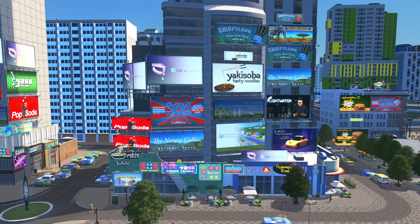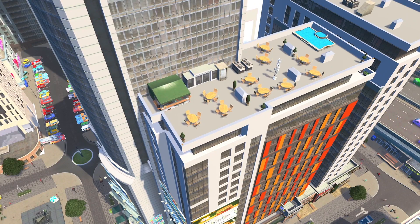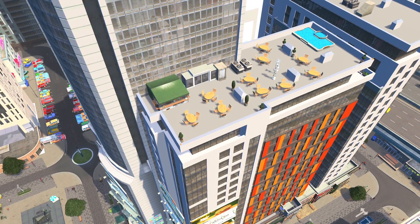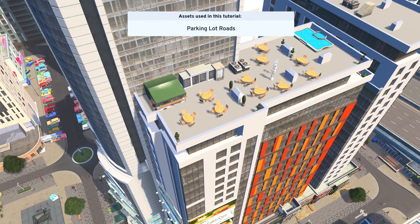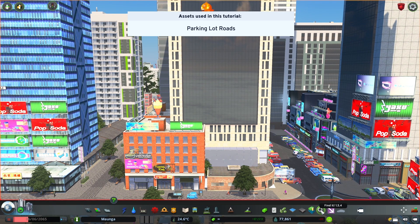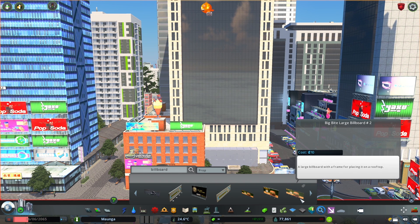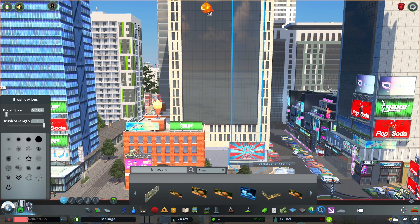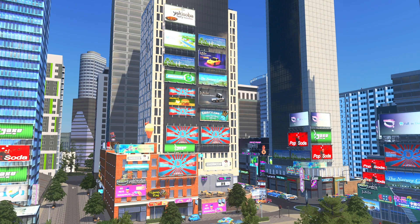But what if you want to brighten up those commercial and office buildings? You can place billboards and basically any prop you want on any building. For this you will need the Prop Tree Anarchy and Prop Snapping mods enabled. If we go into the Find It mod and search billboards you'll find several already in the game. To place them on a building simply select a billboard and then you can place it directly onto any building — literally anywhere on the building and as many as you want.